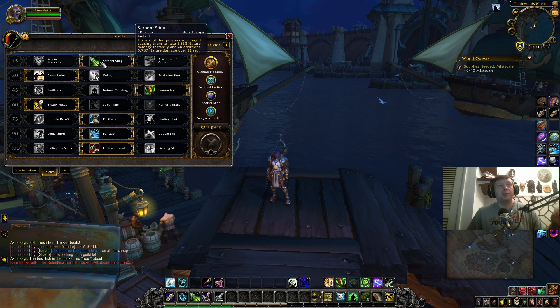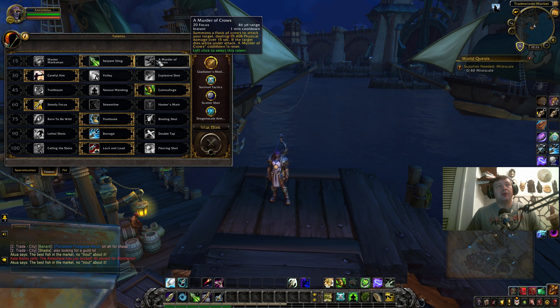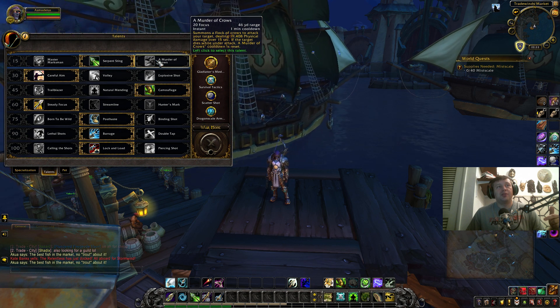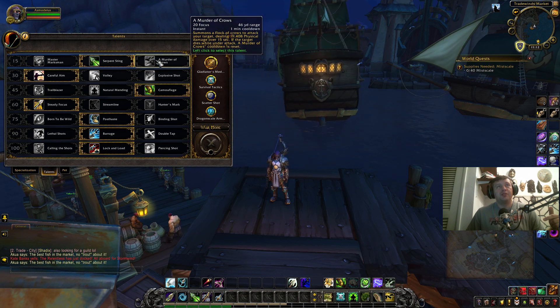Sure, some classes have magical damage reduction, but for the most part no one has anything crazy like 25% magical reduction. The biggest calculation here is that over a minute, Serpent Sting will do way more damage than Murder of Crows — unless Murder of Crows kills your enemy, which most of the time doesn't happen. For a final blow, 20,000 damage from Murder of Crows isn't that big.